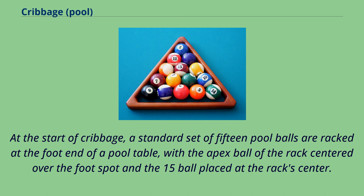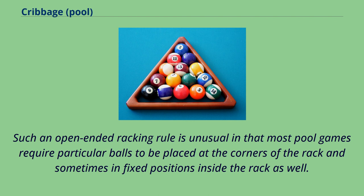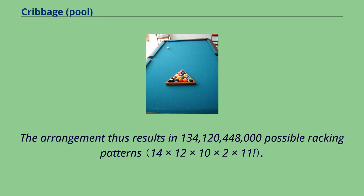At the start of cribbage, a standard set of 15 pool balls are racked at the foot end of a pool table, with the apex ball of the rack centered over the foot spot, and the 15 ball placed at the rack center. All other balls are placed randomly except that no two of the three corner balls may total to 15. Such an open-ended racking rule is unusual in that most pool games require particular balls to be placed at the corners of the rack and sometimes in fixed positions inside the rack as well. The arrangement thus results in 134,120,448,000 possible racking patterns.